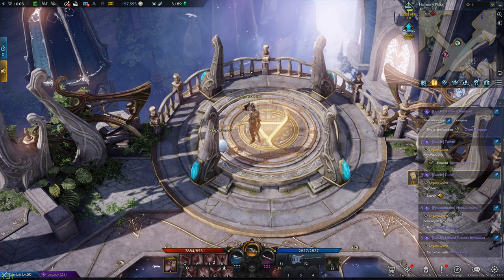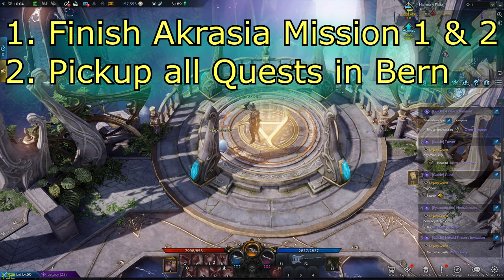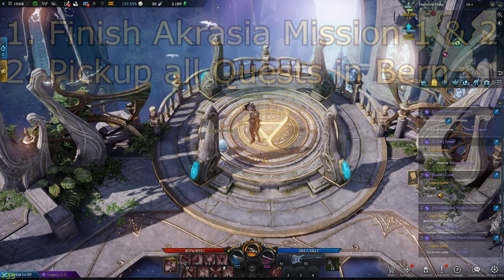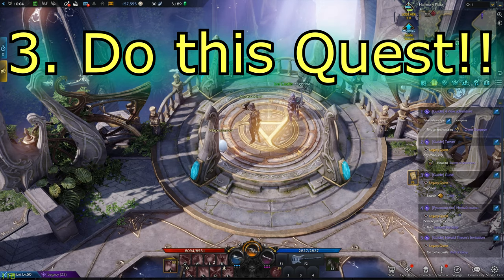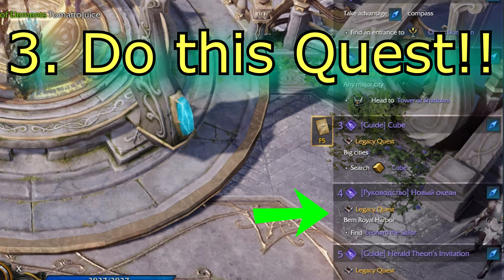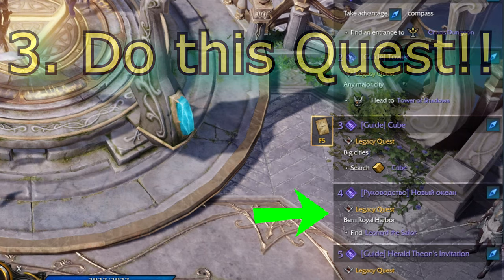Without further ado, we're jumping right into some footage. You can see me here on my Devil Hunter straight after I finished the second chaos dungeon. I forgot which quest actually belongs to this or who gave it to me, but I can tell you: I didn't leave Bern. All I did after the last guide was finish the second chaos dungeon run. The quest you're looking for is this one right here — it says something in Russian or Cyrillic — the legacy quest: Bern Royal Harbor, Find Lenheart the Sailor. This is the quest you need to follow.